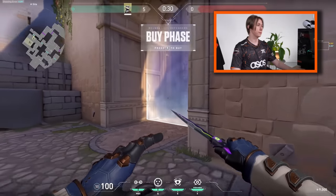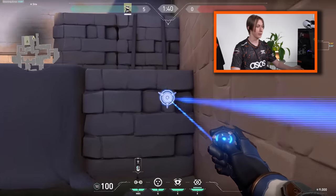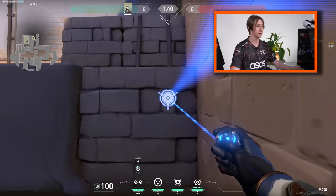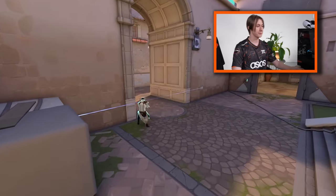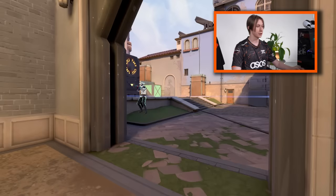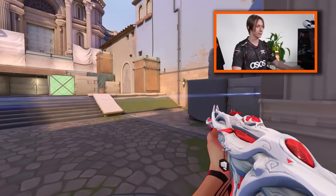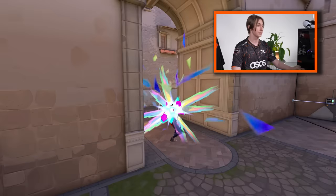Cypher — learn a lot of setups for him, especially on the defense side. You need to always aim your trips at head height; that's obviously the most common thing. Also look in your setups for where you can place the traps so they will not be destroyed. For example, there are trips positioned where people can't really destroy them — they need to swing or use utility like nades. So that is actually good.